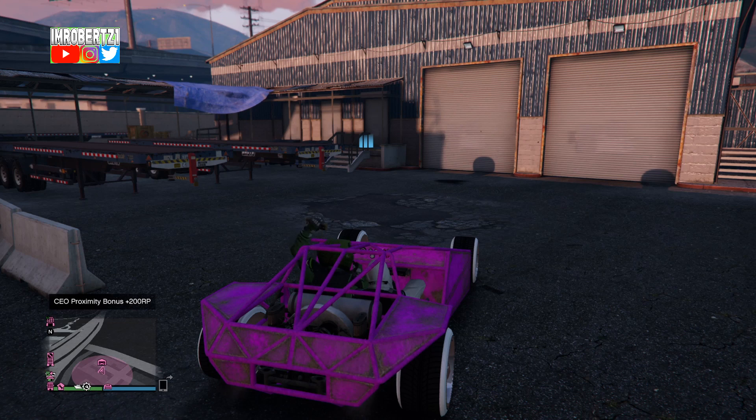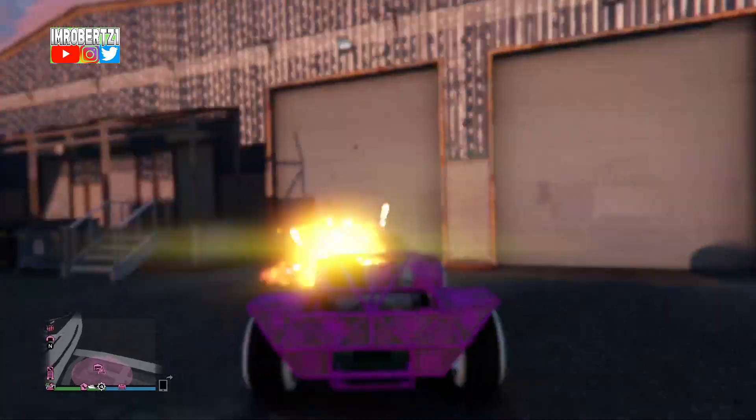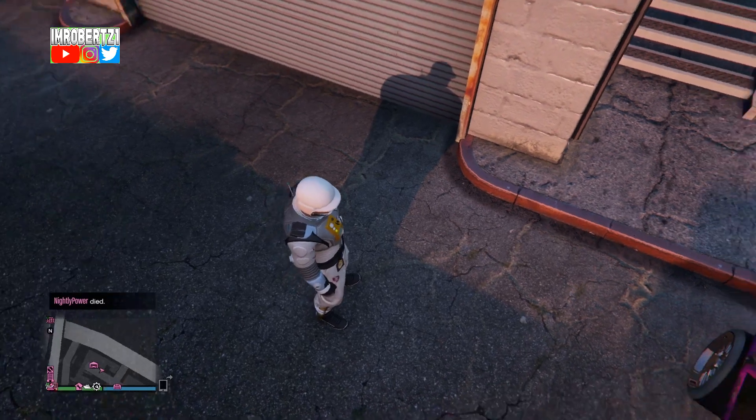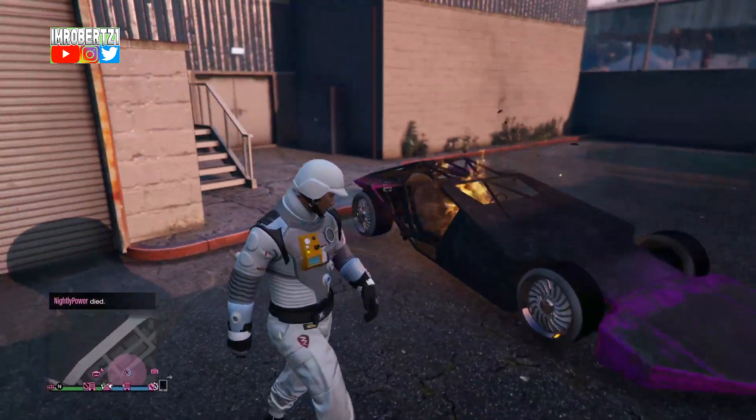Have your friend drive toward the entrance of the vehicle warehouse, and when he gets close, have him blow up the sticky bomb. Your friend should get eliminated, but you should pop out of the vehicle and still be alive.